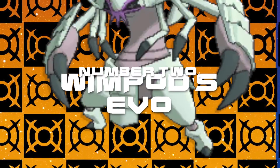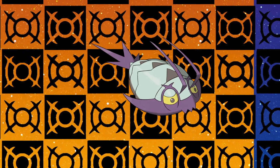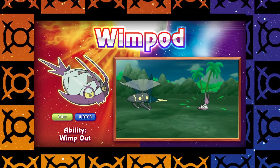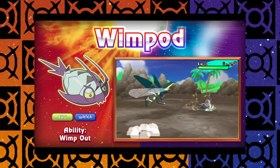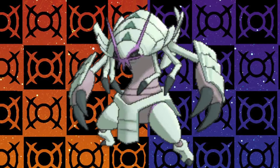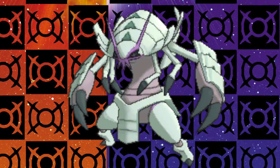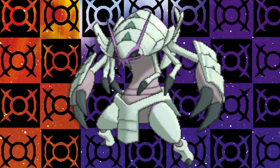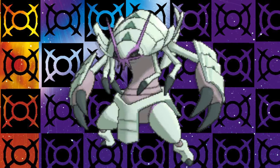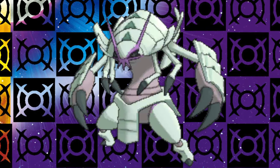Number 2: Wimpod's Evolution. Wimpod was a Pokémon that we almost forgot about for Pokémon Sun and Moon. This Bug/Water type had an interesting ability called Wimp Out that automatically switched it out if its HP dropped below half — convenient for training low-level Wimpods, but not much else. Then the data mine occurred, and with it came this as-yet-unnamed monstrosity. Just look at it! Eight limbs of terror with huge claws, a fearsome face, armored body, and an overall epic appearance, clearly designed to be a counterpoint to the wimpy nature of its pre-evolution.